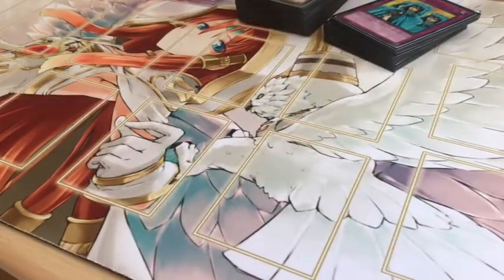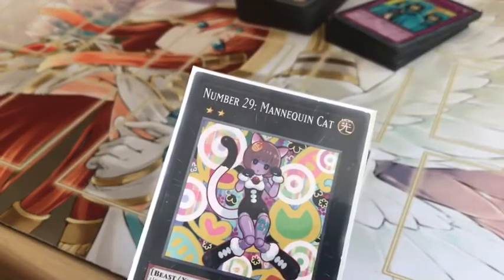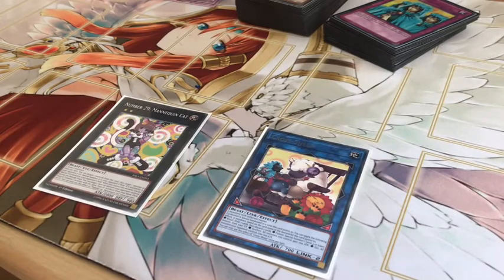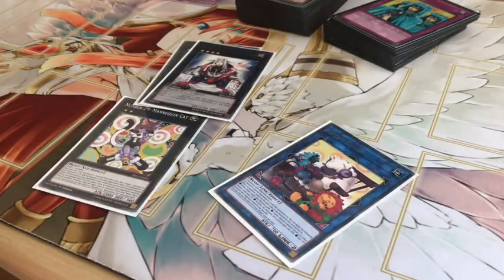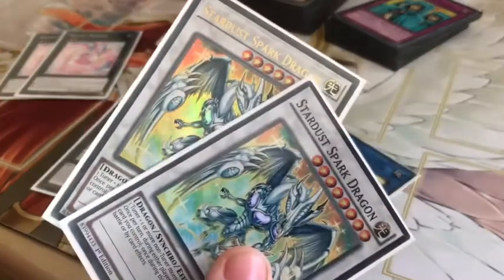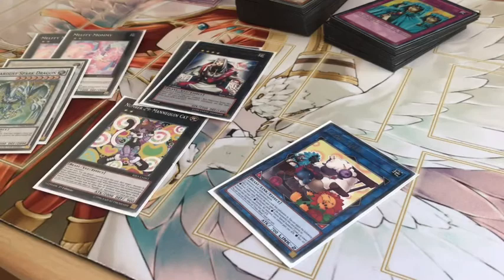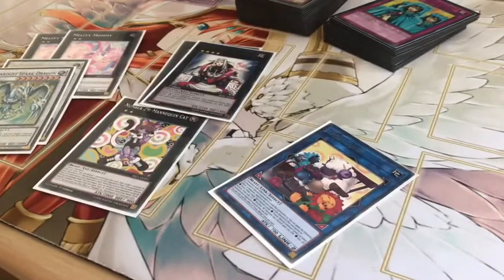Now I'm going to show my extra deck. I've got Cross Sheep — hoping to get another one. Number 29, Mannequin Cat. Two Ferry King Buradich — two copies. Melvin Mommy — two copies, hoping to get one more. For safety reasons I added a Spark Dragon, though I'm not sure it's part of the deck. I also have another Necheria Beast. That's my extra deck.